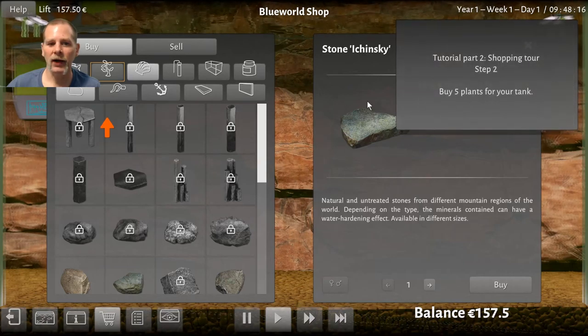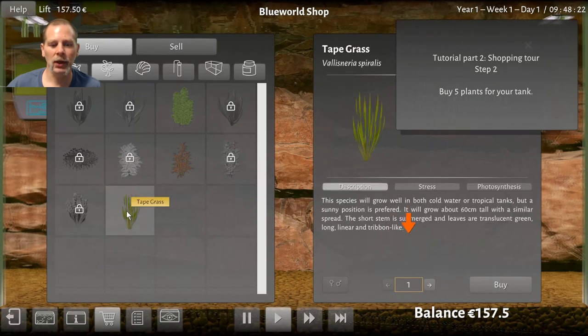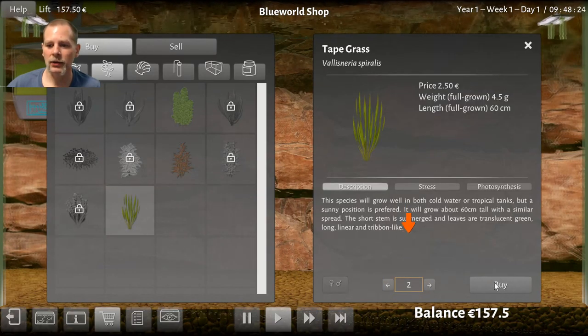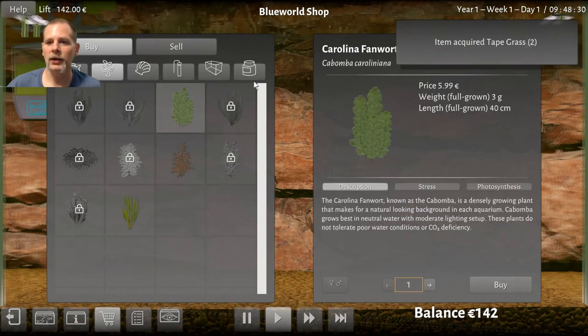What's next? Buy five plants. So we're going to buy five plants. Looks like we only have three options here, so we can do two of these. We'll do one of these — I love these things. What are they called? Fanwort? I like these. And we're going to buy two of those. I think that's it.